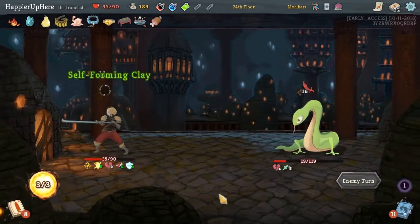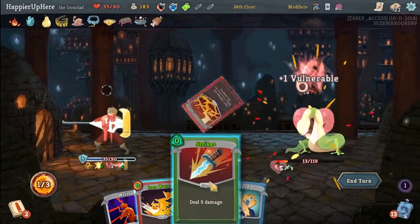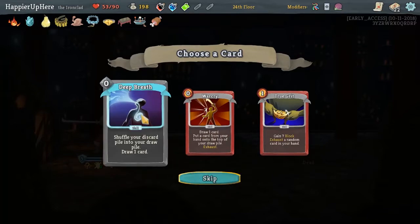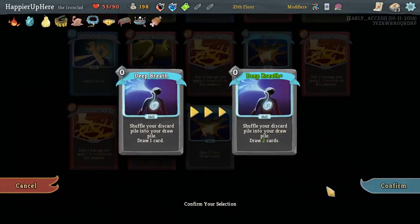We just got really unlucky with the RNG here. Finesse to see what we draw - Thunderclap, Strike. None of these... actually, definitely Deep Breath - it's basically free card draw. Should we upgrade Deep Breath? Yeah.